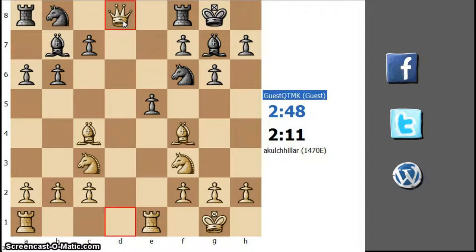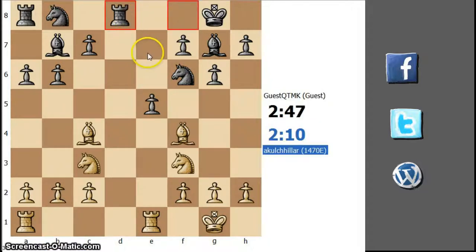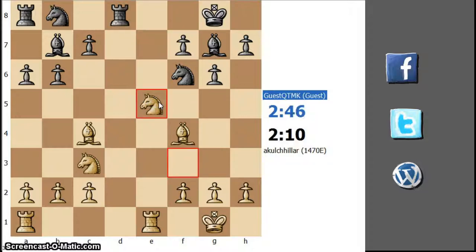And first, an exchange of queens, because I don't want to give him time to develop his b8 knight. Now take the e5 pawn, because now we are hitting the f7 pawn. Let's see how he deals with this situation.